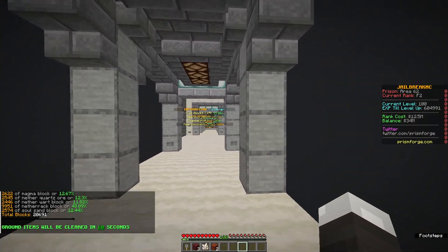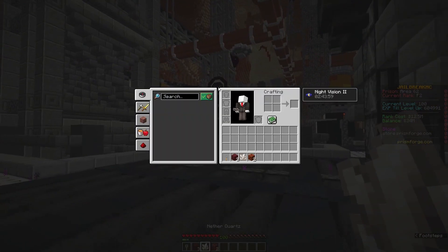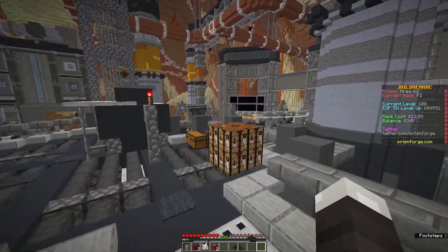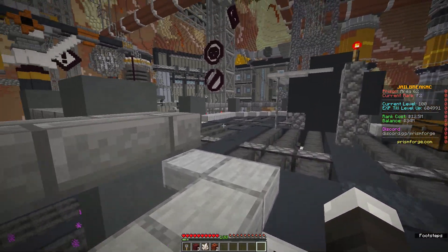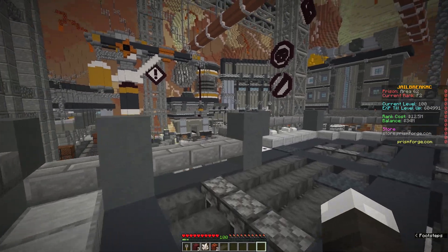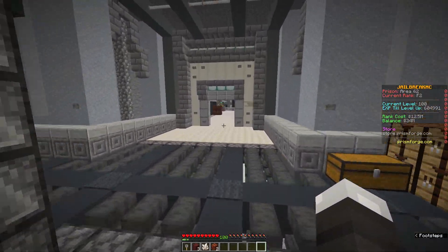We fixed an inventory bug where every time a player would disconnect, everyone's inventory on the server would automatically close - so if they were mining it would open up and then go back to the menu. We patched that very weird bug. That coding was actually my mistake, but we don't have to worry about that anymore. We also updated the scoreboard - on the newer updated scoreboard, when it scrolled through the links it would kind of change in format and size. That small visual bug has been fixed.